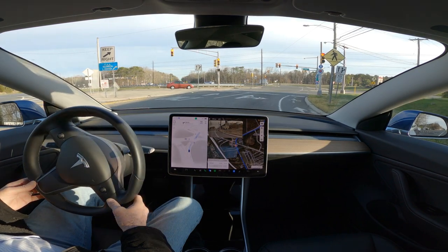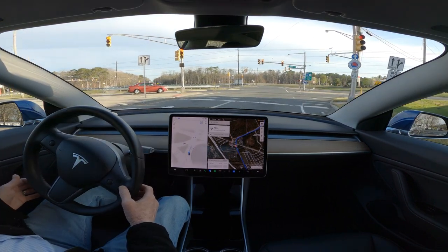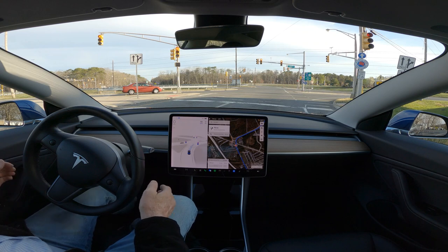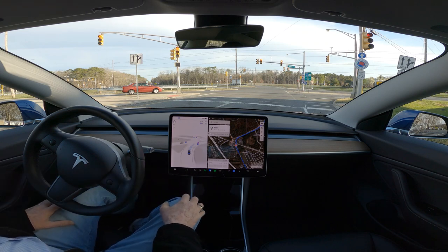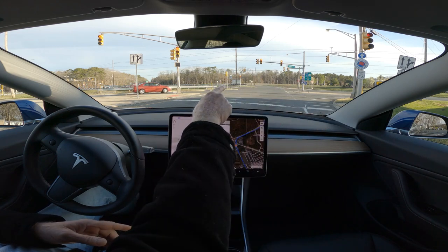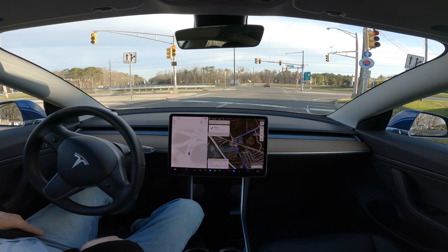You can see it stopped way back here. Fortunately, there's nobody here. I'm going to move up to this stop line. It does recognize that it's waiting on that. It is in the correct lane. This is the first time ever that FSD Beta even got in this lane, which is the correct lane, to make a right-hand turn to go over there. This is a major improvement. However, it did, in fact, stop way back here.